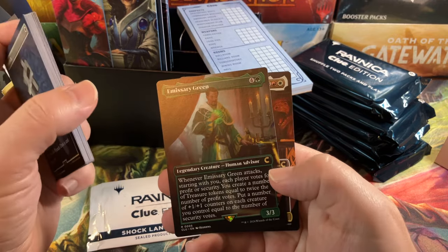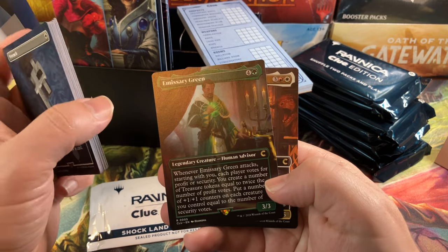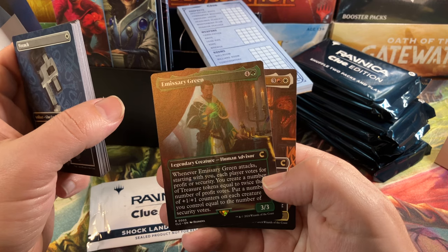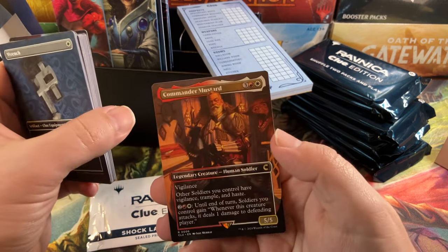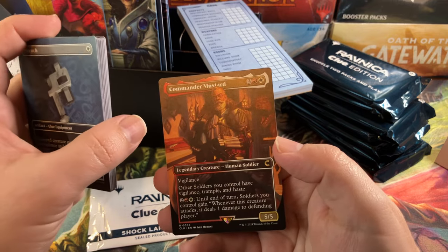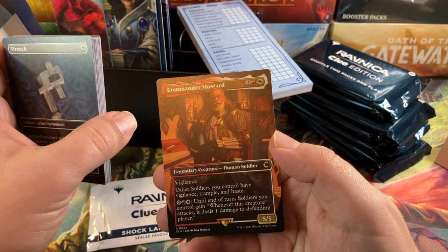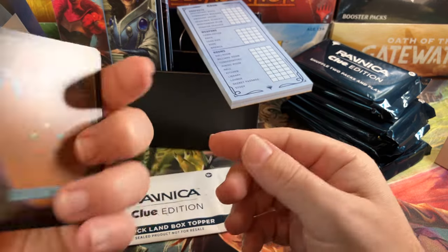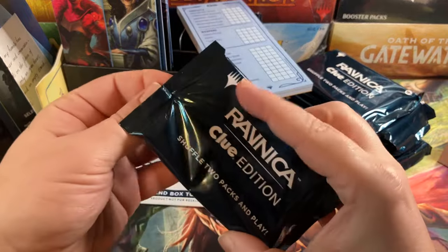Atmospheric green — whenever you attack, each player votes for Profit or Security. Create a number of Treasure tokens equal to twice the number of Profit votes, and put that many +1/+1 counters on each creature you control equal to the number of Security votes. Commander Mustard — Vigilance, other Soldiers you control have Vigilance, Trample, and Haste. Whenever this creature attacks, it deals one damage to the defending player.